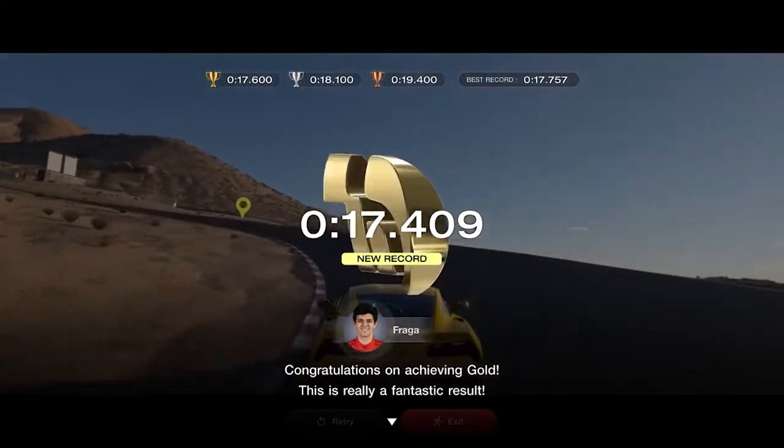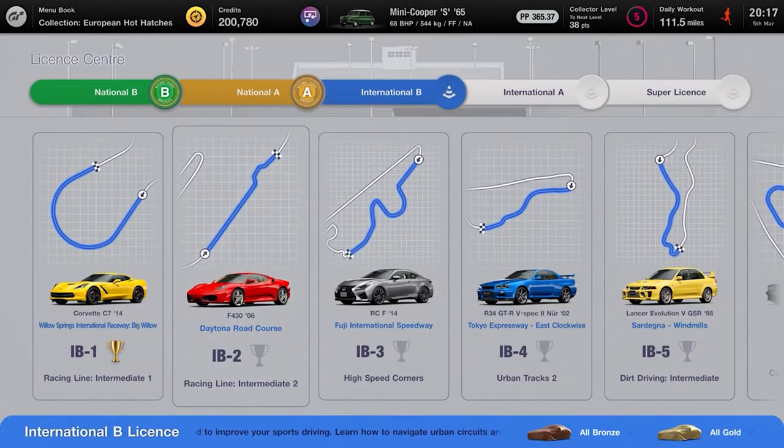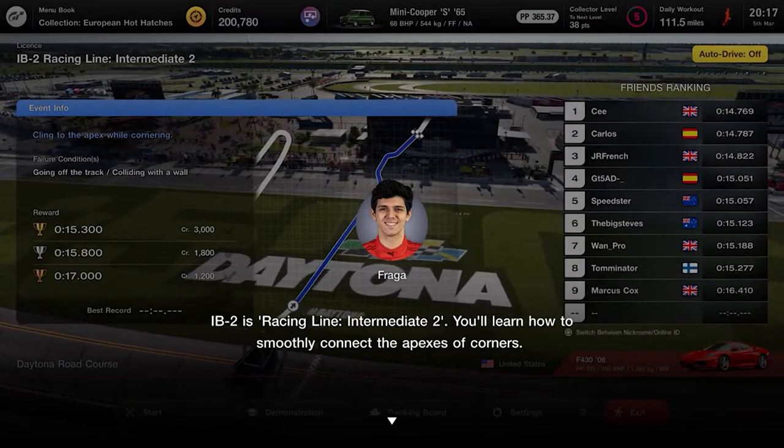Then apply full throttle to the finishing line. To get the gold time you need to do this in less than 17.6 seconds. International License B2 will take you around Racing Line Intermediate 2. Keep to the middle of the track and brake when you reach a speed of 138 miles an hour or 220 kilometers per hour.